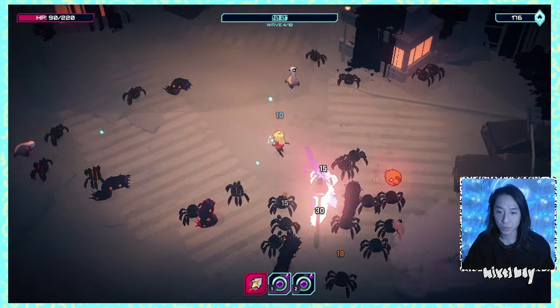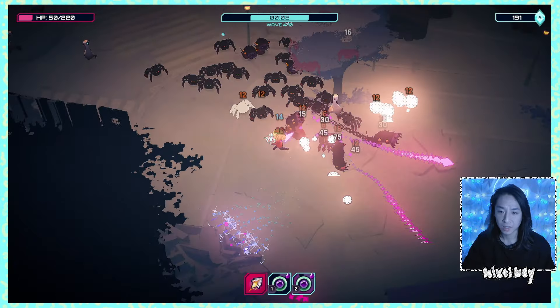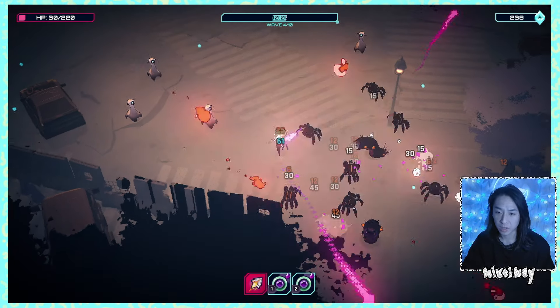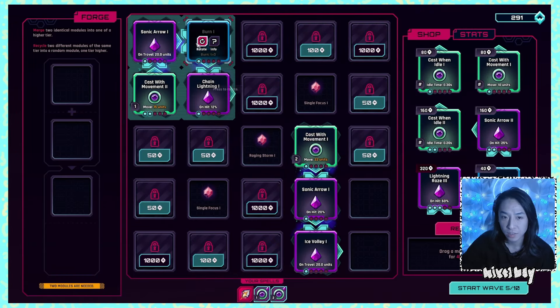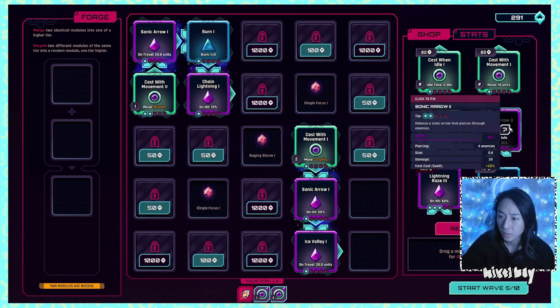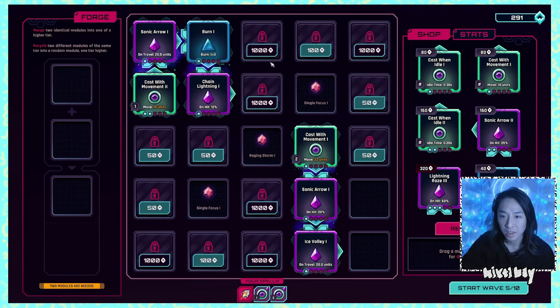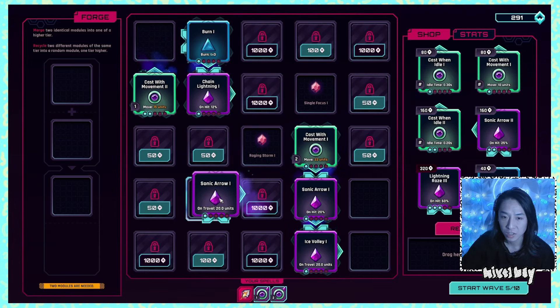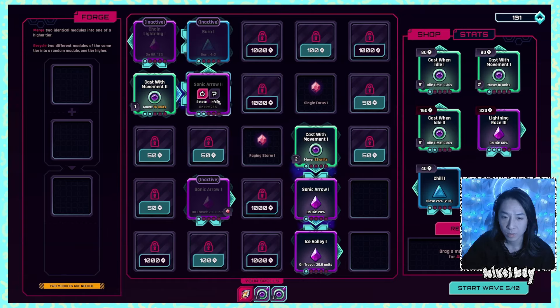I guess I want to replace that sonic arrow in my top left-hand corner because on travel 20 units it's just not doing it. Sonic arrow on hit 25% — that's good but it's the wrong shape. Although we can maybe try to rig things up so that it does fit. If I turn you and sonic arrow, it has to go straight into a chain lightning and then the burn can be at the end.